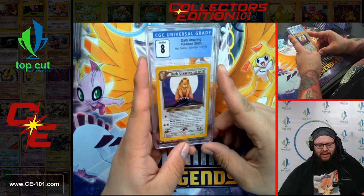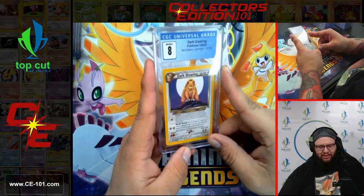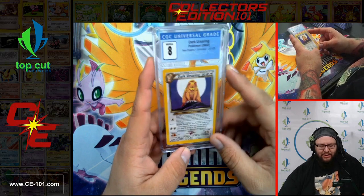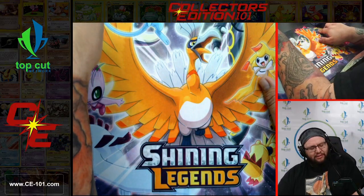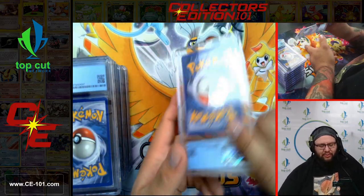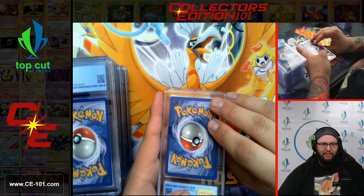Dark Ursaring from Neo Destiny, coming in at an 8. Super cool looking card. Ursaring just always felt like one of those 'I'm gonna wreck ya' Pokemon, so a dark version is 10 times as scary. We're going to move on to the final pile of Box 3 — we're going to zip through these a little bit quicker, because we still have a whole other box to go through.